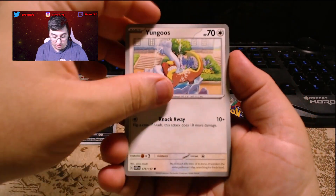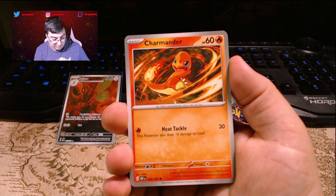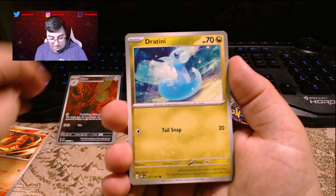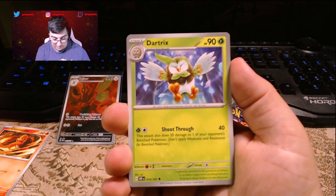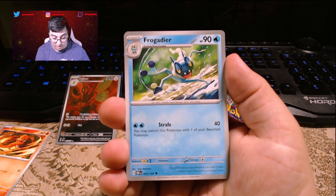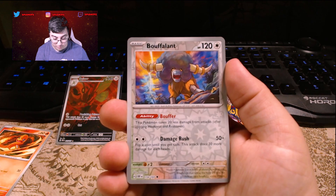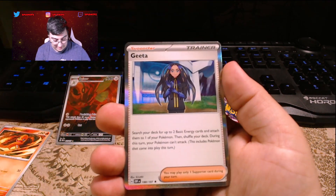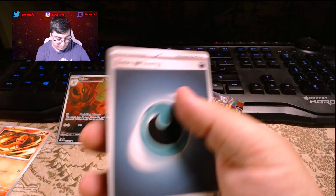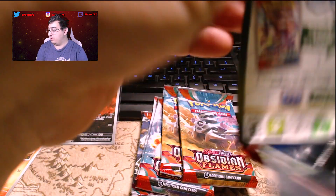We got a Yungoos — and my Charmander! We'll put that to the side for myself. We got Dratini, Oddish, Dartrix, Frogadier, Stunfisk, Buffalant, Nommal, Geeta, and a Basic Energy. So we got two Geetas in a row!